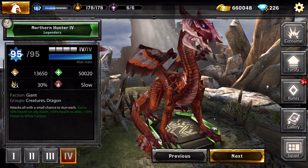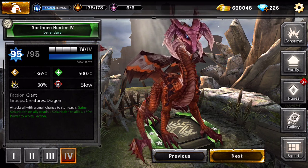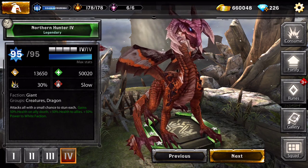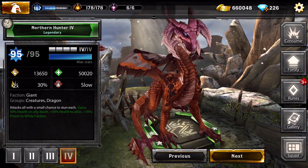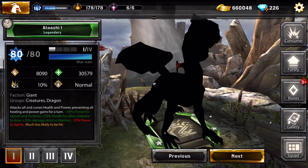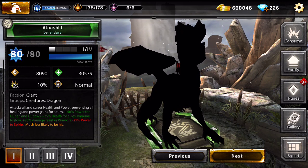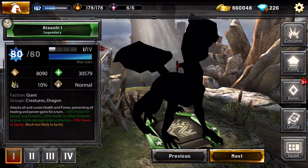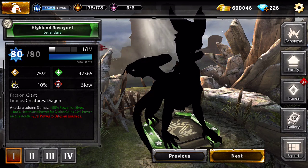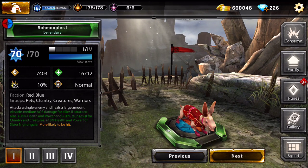Northern Hunter gains 50% health on allied death, attacks all with a small chance to stun each, gives 50% health to allies and 50% power to white faction - so teaming her up with white faction would be perfect. There's another creature that gives 50% power for Kanai and Outlaw, so she's a Kanai and Outlaw dragon, good to team up with that.